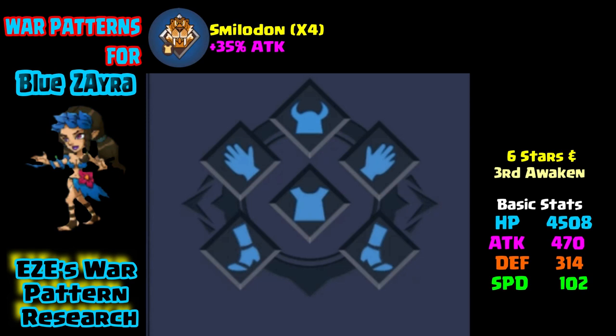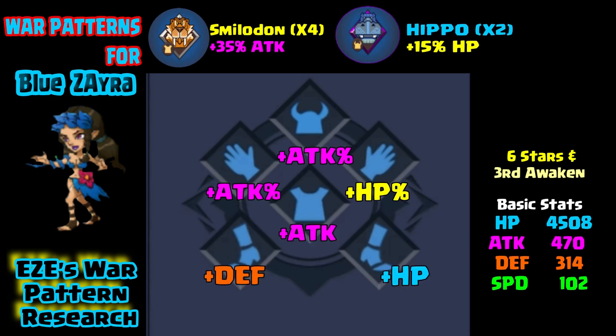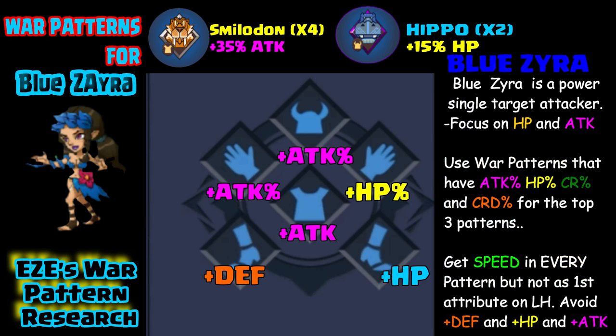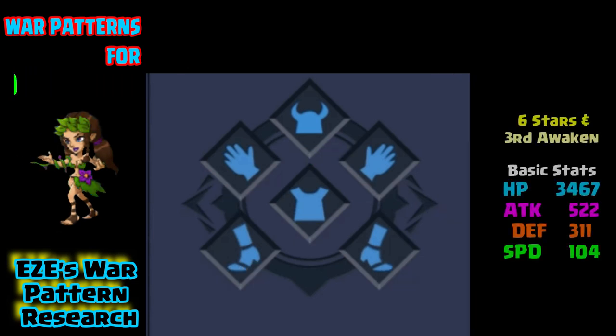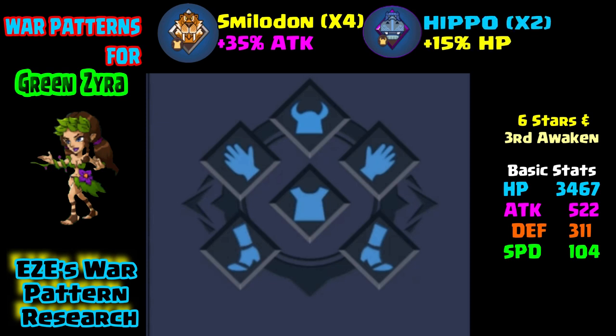Getting into blue. At six star, third awakening, her hit points are at 4,500, attack at 470, defense 314, speed over 100. Because of her higher hit points, instead of using three attack percentages up top, I would use attack percentage on the left hand and helmet, then put hit point percentage on the right hand. I would suggest upgrading a few war patterns before putting them on her, and make sure you have the second, third, and fourth attributes you want. Focus on hit point and attack. For the second through fifth attributes, make sure you have attack percentage, hit point percentage, critical rate, and critical rate damage. A lot of war patterns have plus hit point or plus defense mixed in, and with these three-star partners, if you can somehow avoid that, you will really like what you see at the end.